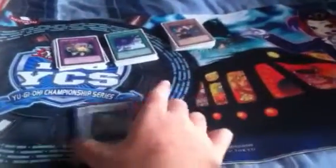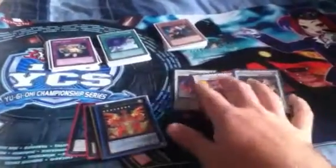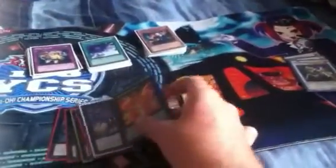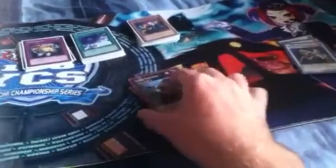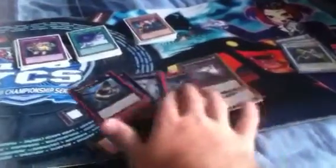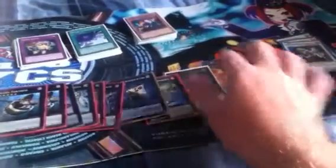For the extra deck — just bear with me. The Synchros are there for Fabled Raven just in case I decide to side him in: Scrap Dragon, Crimson Blader, and Ally of Justice. The XYZs are Hieratic Sun Dragon, Number 107, Sun Dragon, Black Ship of Corn, Roach, Cowboy, Utopia, Maestroke, and two Shark Fortress — because if they're running Gold and Silver, Shark Fortress lets you do multiple attacks.